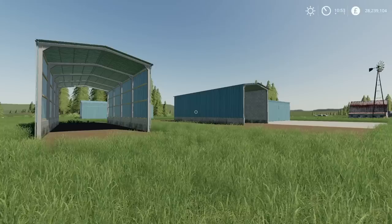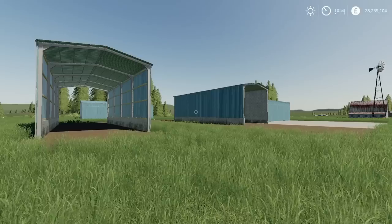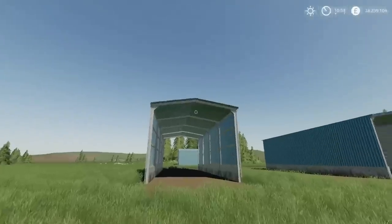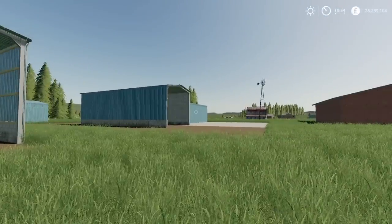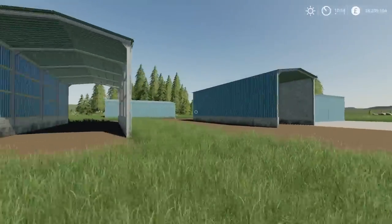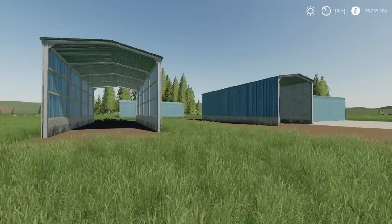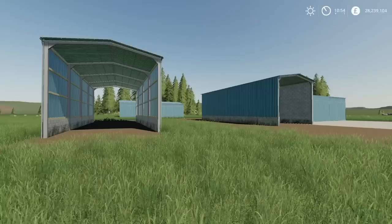We're going to start off with what's in front of me — this is the Pack Bunker Silo Covered by Ideal 3D. We have got two bunker silos covered: one on its own, one with a shed kind of building built onto it. But you can also get the barn building separate, depending on how you want to go about doing that. The capacity of these bunker silos is 240,000 litres on each of these.